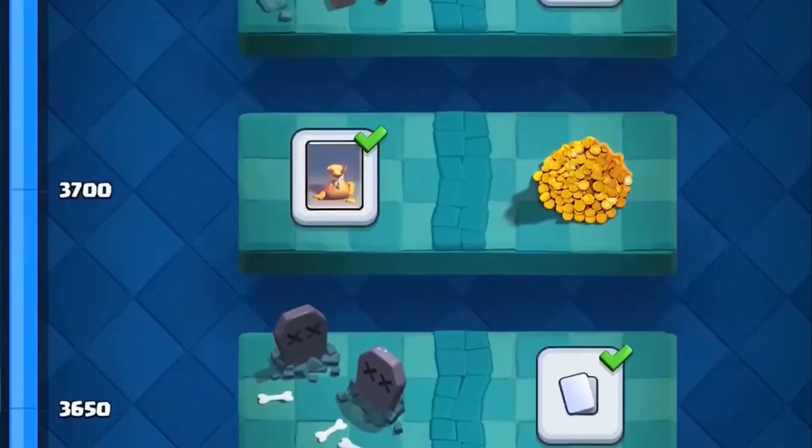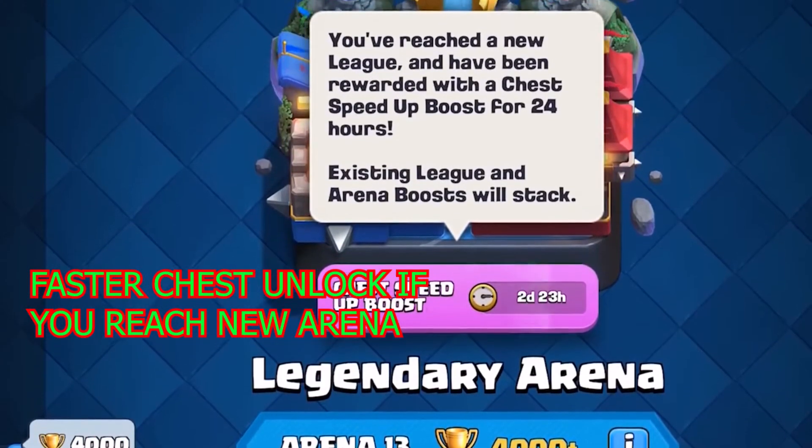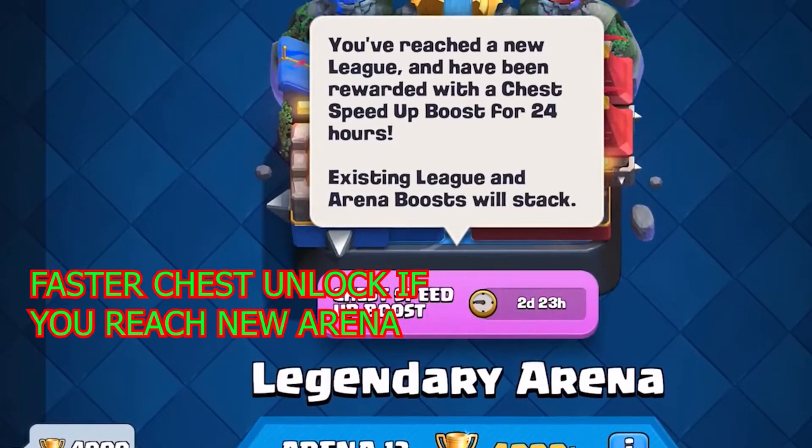Players who make it all the way to 4,000 trophies will get multiple guaranteed legendaries, including a legendary king's chest right before you hit 4,000 trophies. So every single time you reach a new arena or league, you will receive a 24-hour chest speed-up boost.